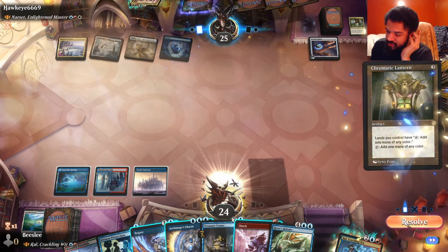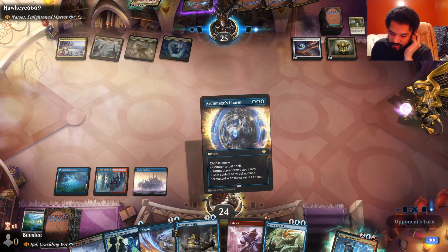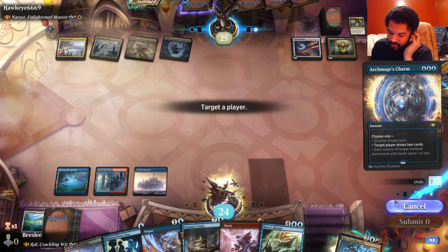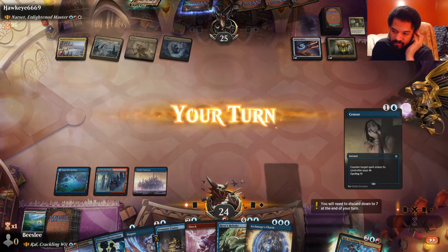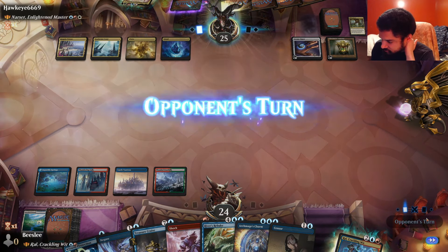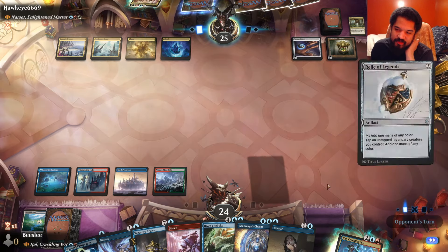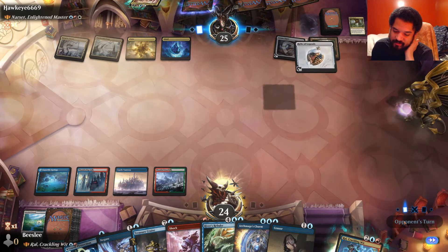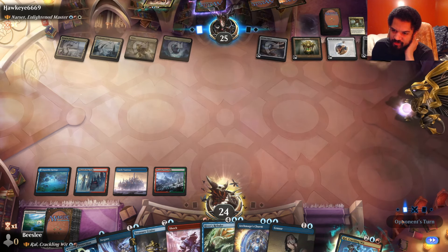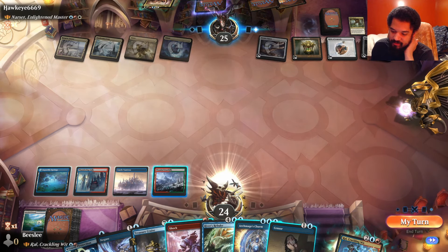Turgrid, if you get the Lantern in play by the time that would matter — you are correct. I'm going to cast this on my face. No, it's my only counterspell — I will not do that. The Turgrid is very depressing. That is a lot of mana rocks — this is an insane amount of mana rocks. Let's cycle this. Found a land — let's get a Steam Vents.